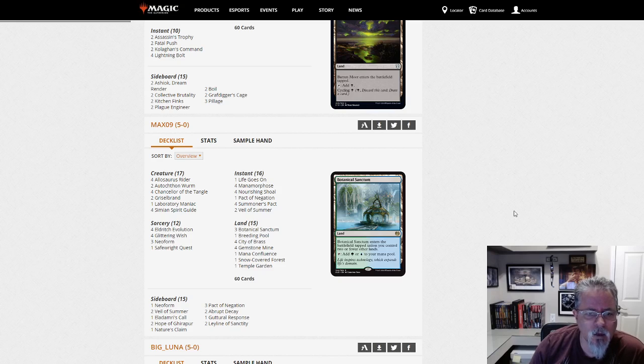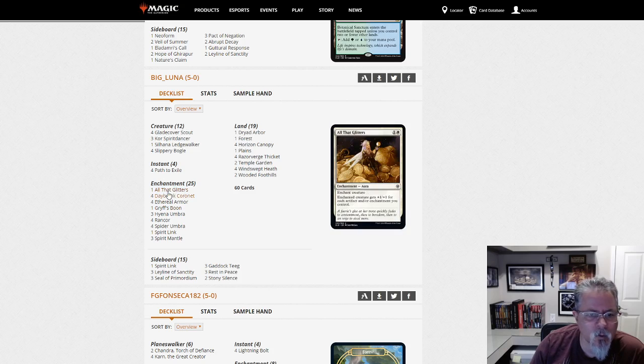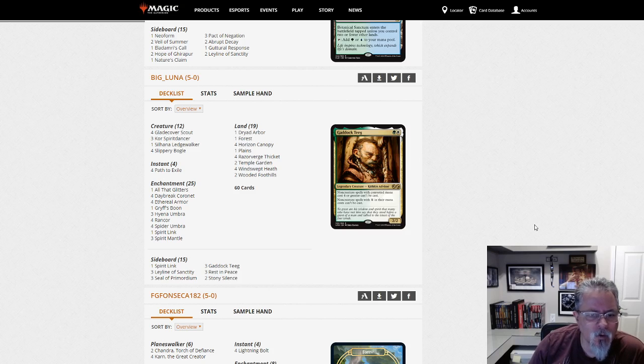Big Luna with Bogles — any unusual choices in the auras? Numbers are slightly different. All That Glitters has been showing up lately, it's kind of like the fourth or fifth Ethereal Armor. Three Leylines in the side, three Gaddock Teeg — it's usually four Leylines and two Gaddock Teegs, but if you feel like you need it go for it. Big Luna, nice job with the 5-0.